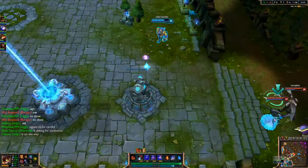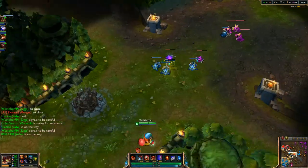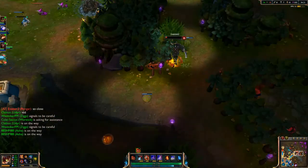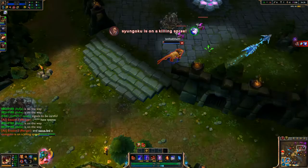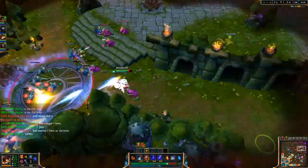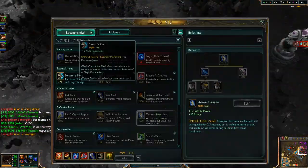Nidalee is around there somewhere. Three — actually four of them are pushing bot: Morgana, Lucian, Nidalee, and one more. Teemo's warding Baron. There's Rengar — he steps on a mushroom in the bush and then dies from the poison. Here's Nidalee — I throw in a Q to try to get her and it misses. She gets away, and then Lucian comes in from behind. I throw in a W and an E but it's not going to be enough. Lucian gets me.